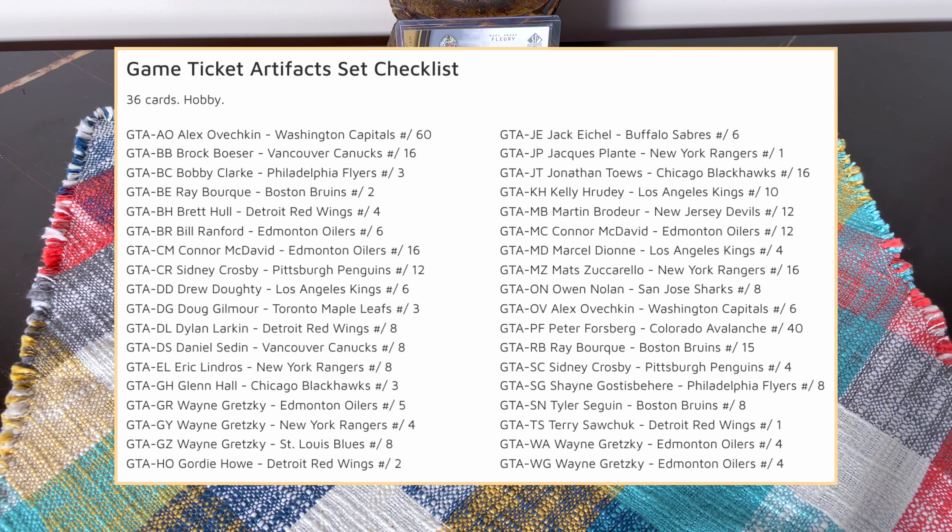Oh wow — a Dave Taylor! I think this is a copper numbered to 299. That is old school, guys. Here's a guy who's like an old school franchise player — Dave Taylor, amazing. That is a legend no matter how you look at it. Wasn't expecting that. Brock Nelson, Lafrenière, Sammy Reinhart, and a Teuvo Teravainen.